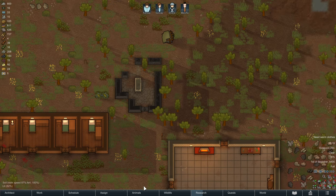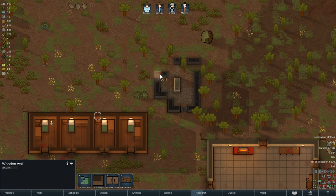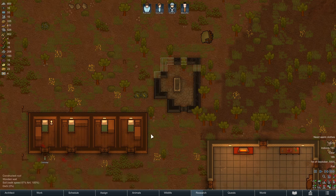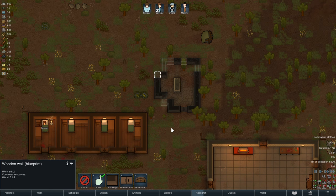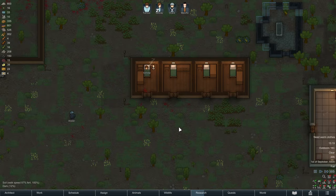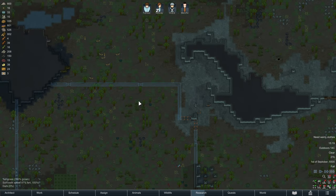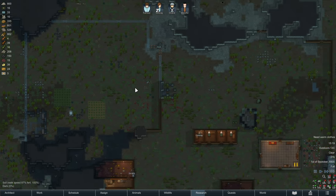We're also going to build ourselves a prison. There's this little structure here and we're just going to fix it up, fill all the holes and dents. A diagonal hole is not an actual problem — it just looks bad — but I'm filling it up since I don't like how it looks.